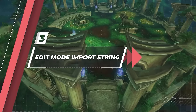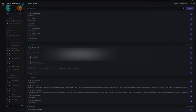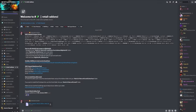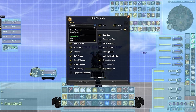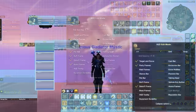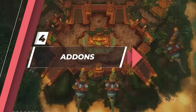With all important settings complete, it's time to configure your UI and addons, which all starts with our edit mode import string. We've put everything you need in our discord server — join at discord.gg/wow. Head to the retail addons section and copy the Skillcapped UI import string. Tab back into WoW, go to edit mode, open the dropdown menu, click import, paste in the string, give it a name, and click import. The key changes made to this UI are the player, target, focus, and raid frame positions, as well as the resizing of the debuff frame.